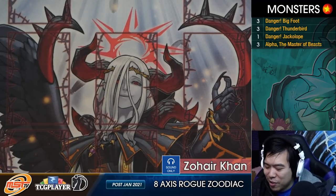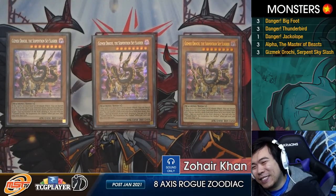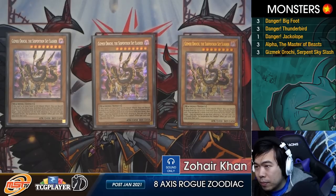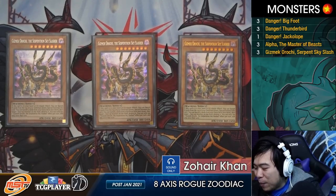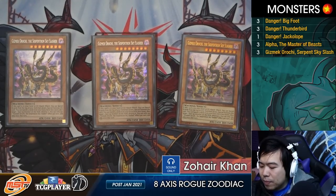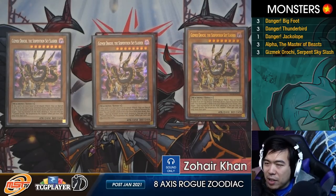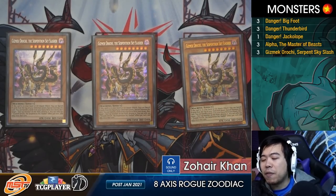Next we have triple Gizmek Orochi — this is a hand trap technically. It's one of the main cornerstones of any rank 8 going-second deck. It's a free body you can put on the field, it can out a card, and it's live in the hand as well as the graveyard. Don't forget to activate it from the graveyard to bring it back. It's also great to activate in your opponent's end phase to force one of their interruptions, and you can summon it before they drop a Vanity's Fiend to try to pop it on their turn.